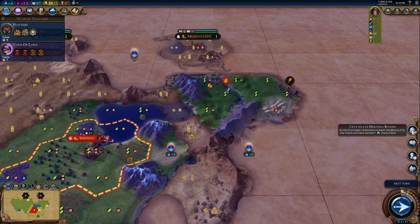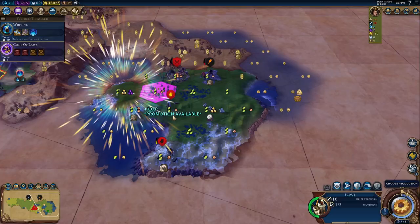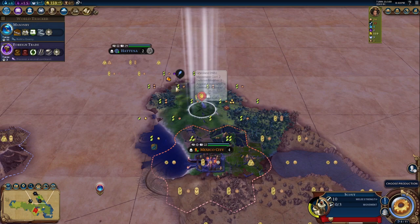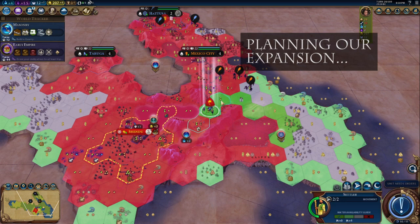Mexico City and production — okay, this is definitely looking like it's going to be a science victory type of game. Let's go around here. We were not the first to meet them, but it's good to know there is another city state up here — and another science city state particularly, a good one at that.